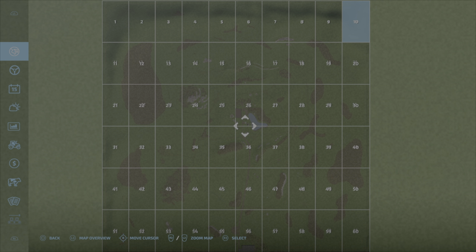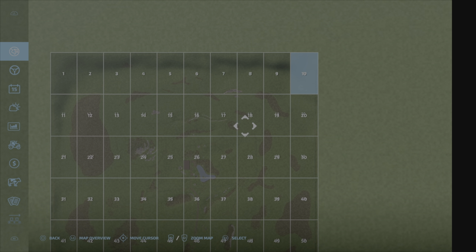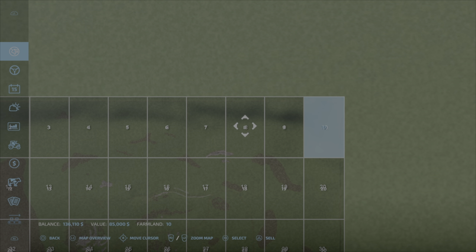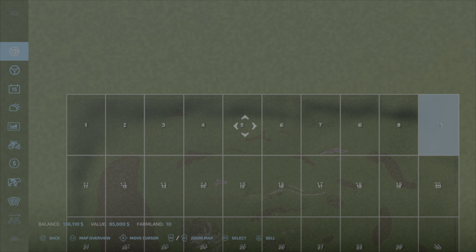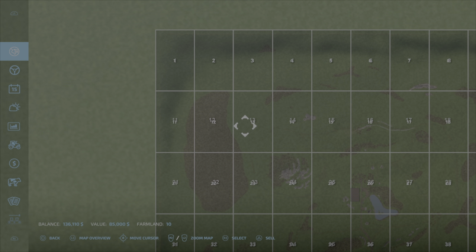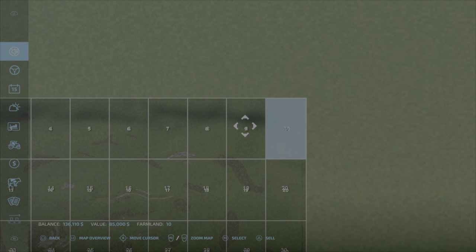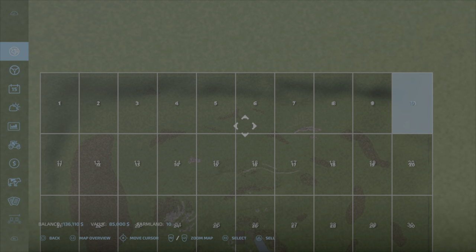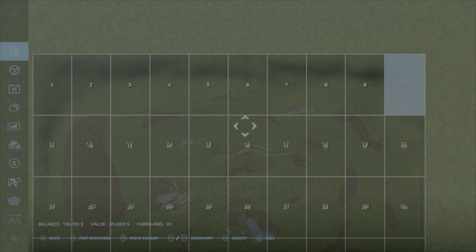Here you can see No Man's Land — we're up here on field 10. The object is to buy these properties across the top; we can't buy any other properties below until we have all the properties across the top purchased. I don't know if I'll take it that far, everybody, but we'll just see how it goes.